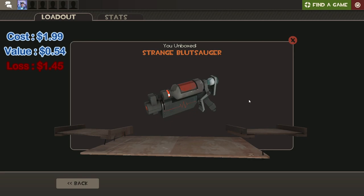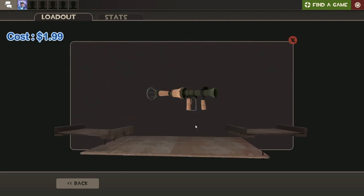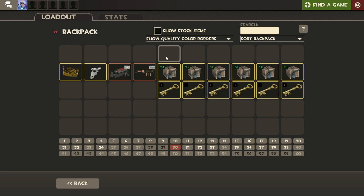Not that bad - literally the worst thing we could have gotten besides a hat, but hey, we take those. What do we have in our final number 37? We have the Liberty Launcher - we're moving up in the world. This is still a loss but it's decent ROI, like half our money back or something. Not that bad, but that is a rough start, not gonna lie.